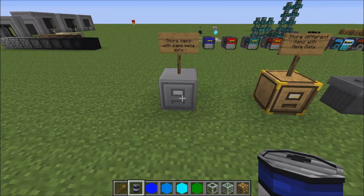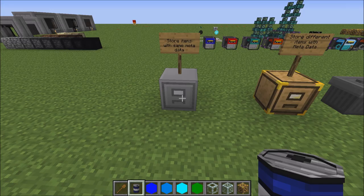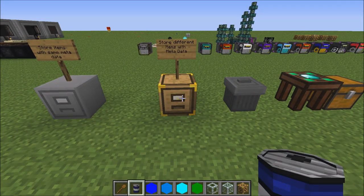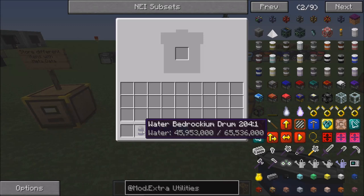Over here we have a storage block that stores items with the same metadata — so if you have a bunch of different pickaxes or bees or something, you can store them in there. This other one will let you store items with different metadata but different types of items, so you can store bees and shovels together in here.